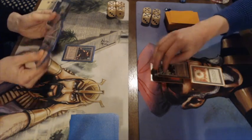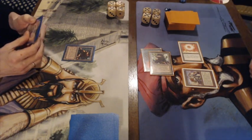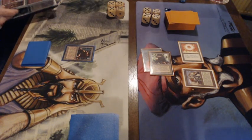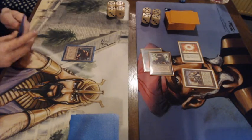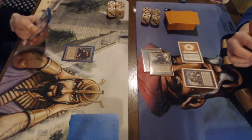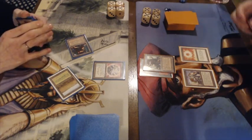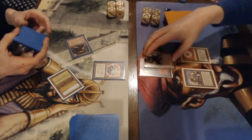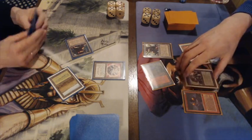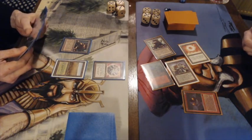Gideon plays a Mishra's Factory and passes. Frank untaps and there's the Juggernaut — that means a lot of pain next turn unless Gideon can find a Disenchant or some other removal. He is playing with that white control package so he has four Swords to Plowshares and four Disenchants, though I'm not a hundred percent certain of the exact numbers. Instead there's a Fellwar Stone — a little bit of ramping, but that means a lot of incoming damage. Frank taps for three, animates the factory, attacks for seven and Gideon is in trouble already on 13.